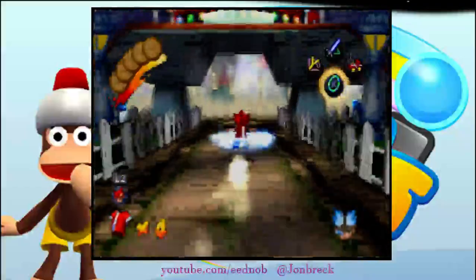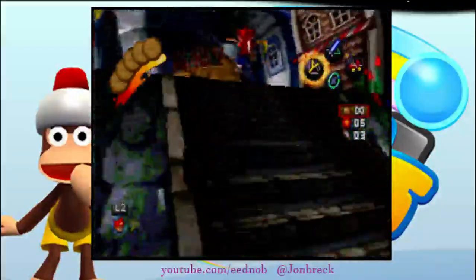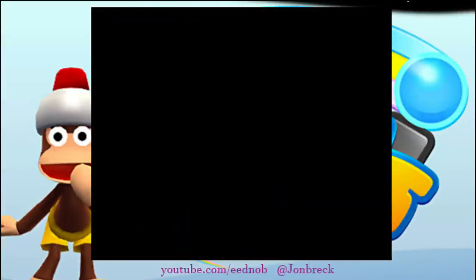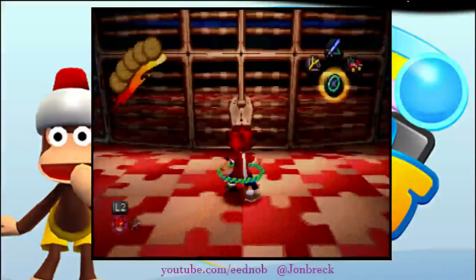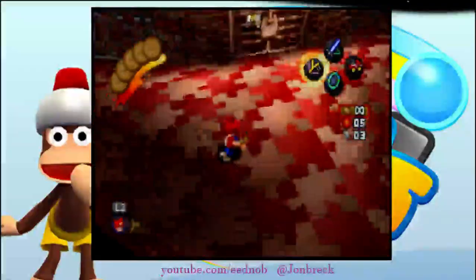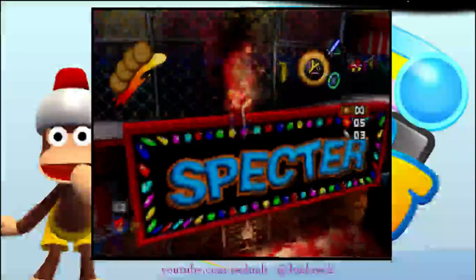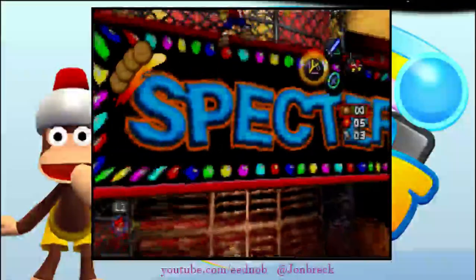The first area we are going to be going to is called the circus. There's a clown in this area that is the boss fight. He's very interesting to kill, so a cutscene will play. Turn around and IJ up here. Now, these balloons can hit you — there are balloons up there — and if they hit you, you fall just like that. That's bad. You can't really prevent it; it's just RNG.